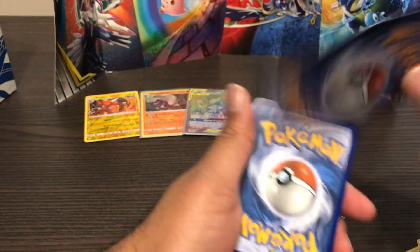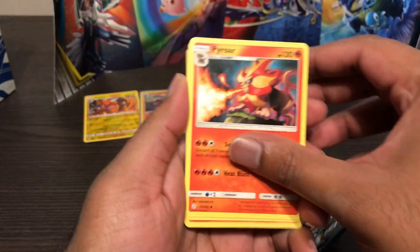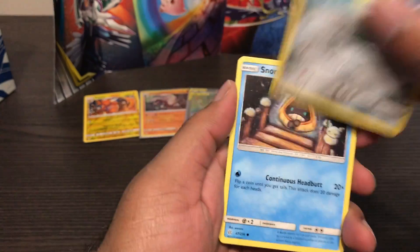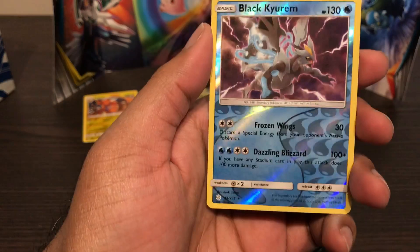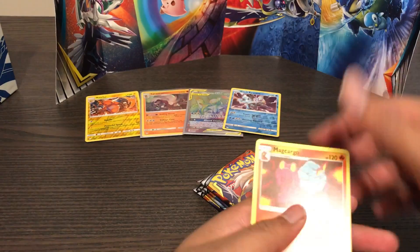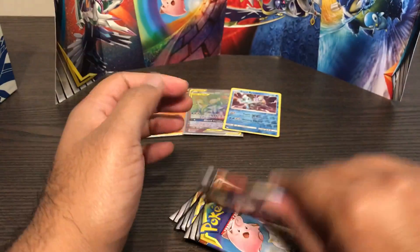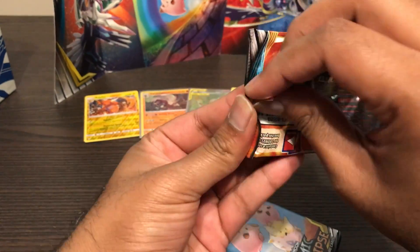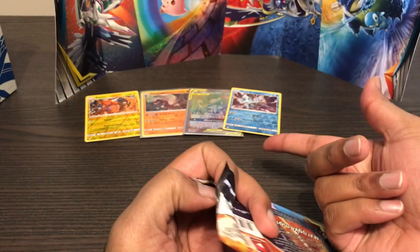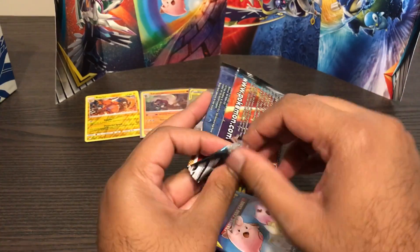Fighting Energy. Probopass, Igglybuff, Pyroar, Ampharos, Onix, Tepig, Alolan Sandshrew, Snorunt, Black Kyurem reverse rare, and Magcargo. We got 4 packs left. That means I got something of value in each one of those packs - something that's decent in each pack.